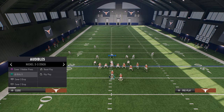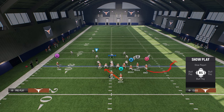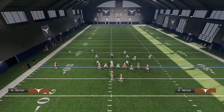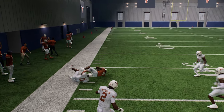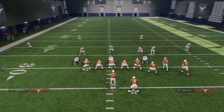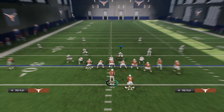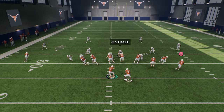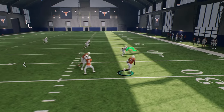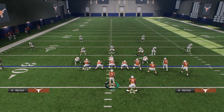If they're sending a lot of blitz pressure — for example nickel double mug — I like to go to the RPO. This RPO is either a really good run if you let the quarterback hand it off, or if they're blitzing out of a zone like a hard flat-hook-curl type deal, this RPO works great against zone blitzes. Even with a flat defender out there, they don't have the numbers to defend it and you can stretch that right sideline easily.